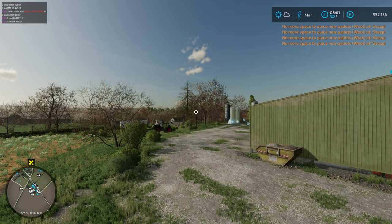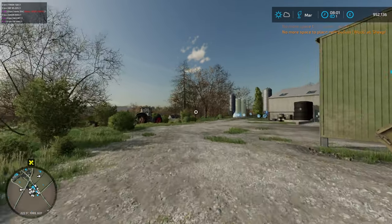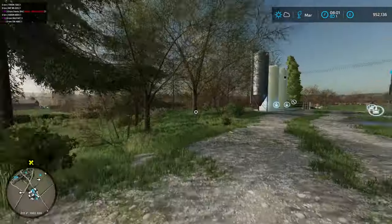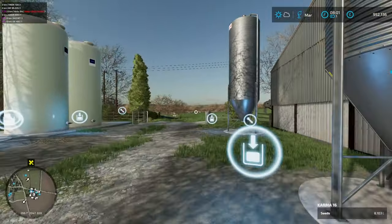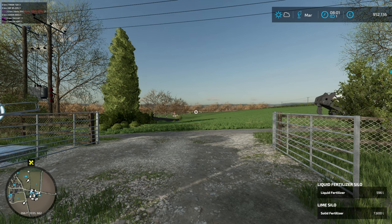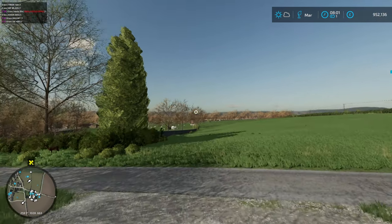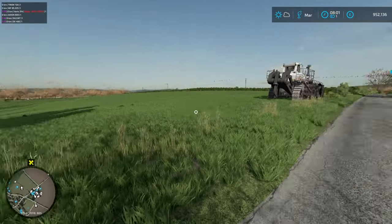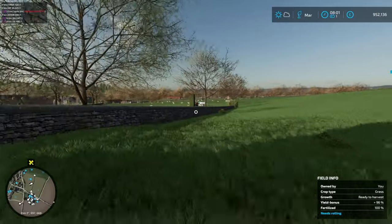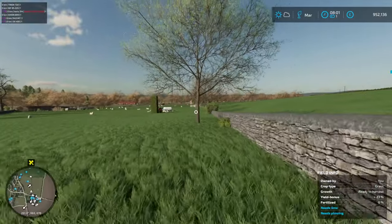Hello everyone, here playing Farming Simulator 22 on Calmston. Looks like I'd better take care of some sheep wool here for starters this episode. Last episode I finished selling all our crops — our wheat and barley are all sold, and we're sitting at $952,000. Not too shabby! Anyway, first things first, we need to move some wool.